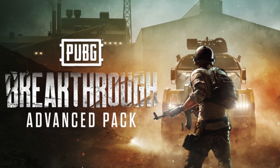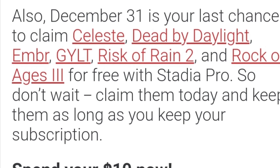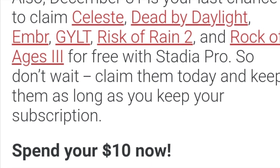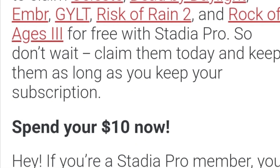The new Player Unknown's Battlegrounds Breakthrough Edition is also ready to claim on Stadia Pro. And in case you didn't know, on December 31st it will be your last chance to claim Celeste, Dead by Daylight, Ember, Guilt, Risk of Rain 2, and Rock of Ages 3 for free with Stadia Pro. So don't wait — claim them today and keep them as long as you keep your subscription.